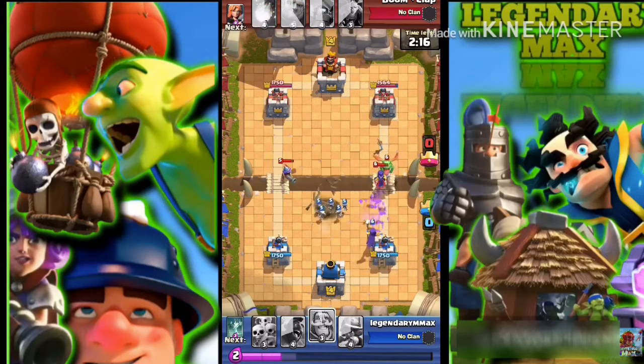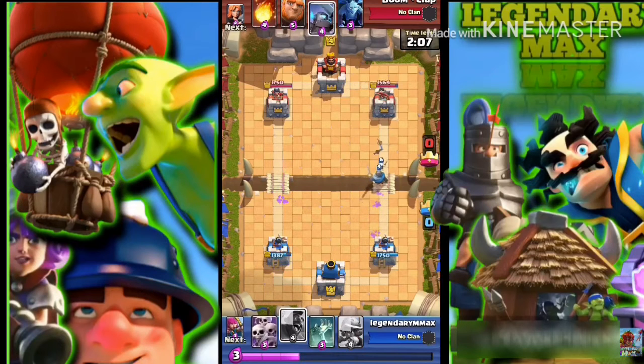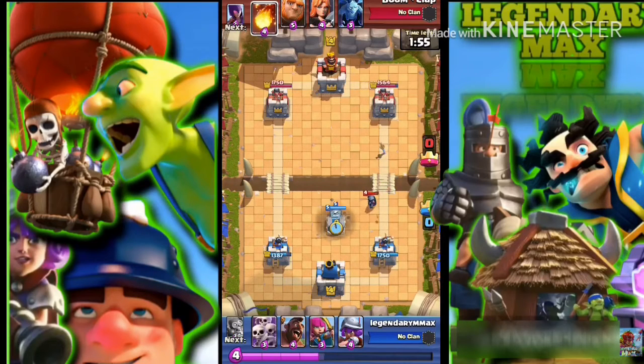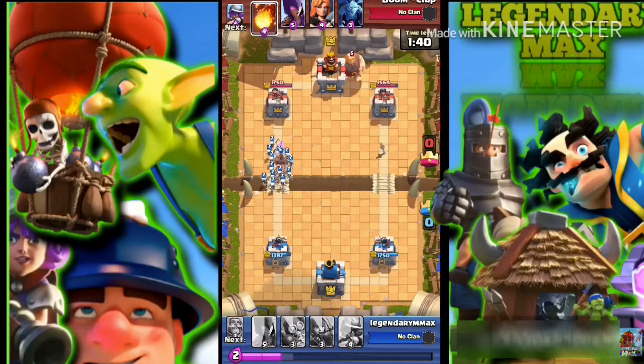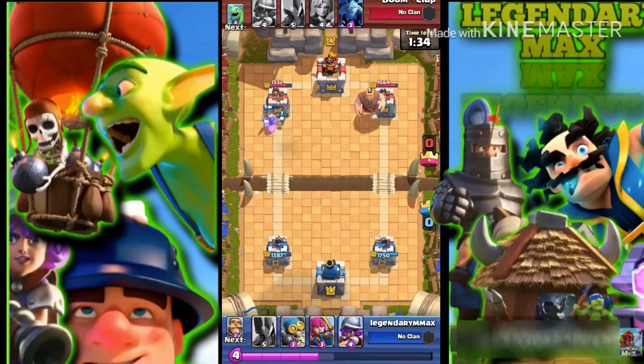Basically what I do is push with the Hog Rider mostly. When you're creating a deck, make sure you have at least two to three air troops that can take out air troops. Make sure you have that because sometimes if you don't use any air troops, your opponent can easily destroy you. So you guys need to know what you're doing — make sure you have some air troops. You can use Archers or Musketeers, there's a lot more options.